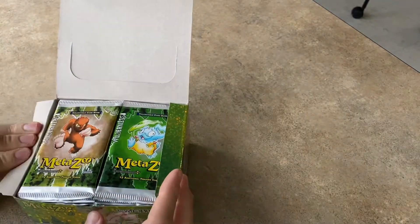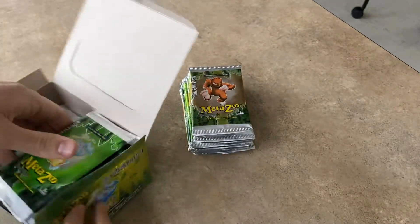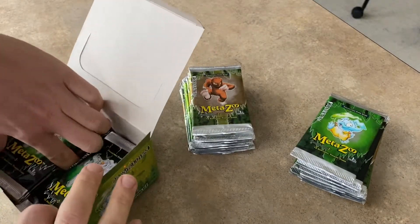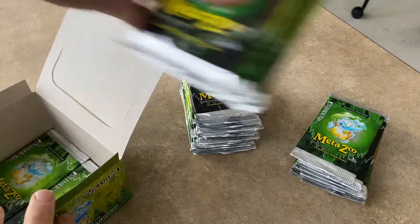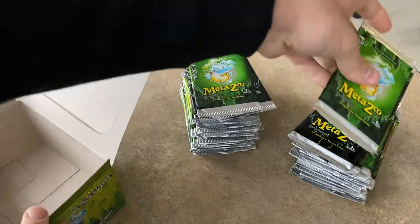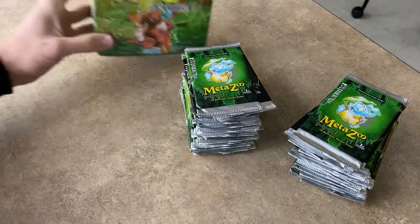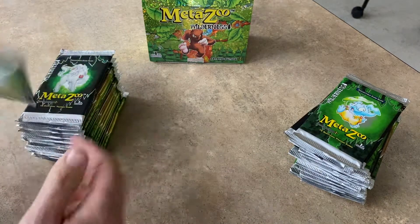You'll notice there's no box topper anymore — that's only in Crypt Nation. 36 packs. From what we've seen, we know there are serialized cards, at least one — the 100 Green Man card. Supposedly there are supposed to be golden tickets, which no one really knows what they do yet, so let's get right into these packs.